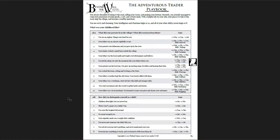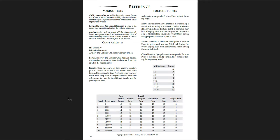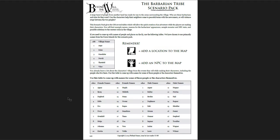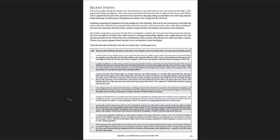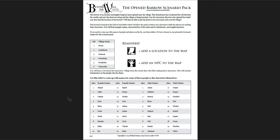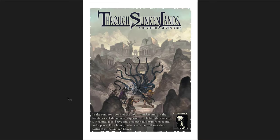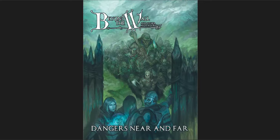Character playbooks include the Adventurous Traitor, the Barbarian Namer, the Goblin's Child, the Lord's Secret, the Lost Barbarian, and the Student of the Dark Arts. Scenario packs include the Barbarian Tribe, the Delivery Quest, the Goblin Infestation, the Lordling's Lament, the Opened Barrow, the Troubled Village, and the Witch's Mistake. Beyond the Wall: Dangers Near and Far is another fantastic book — I'd recommend it along with the first one.